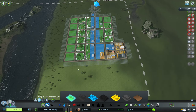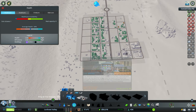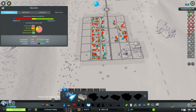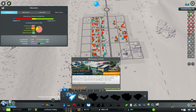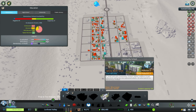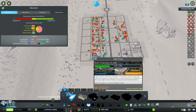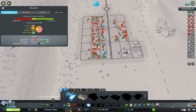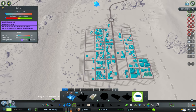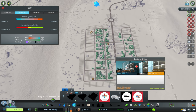Once they've unlocked, you're expected to be providing those services to your citizens. So we've got healthcare - we can place down a medical clinic, with two varieties available. We also have education - just an elementary or primary school available at the moment; we don't need high school until we have 1,300 people. And garbage as well. No death care yet either.